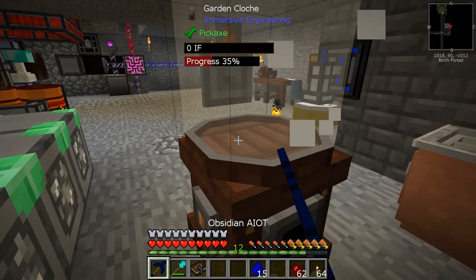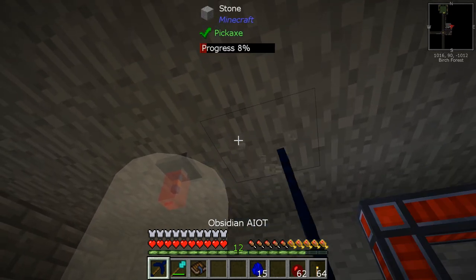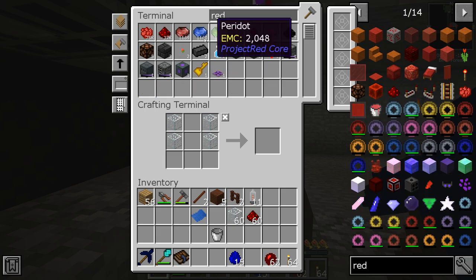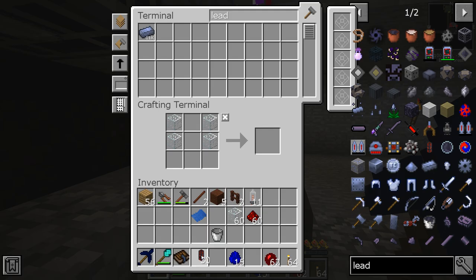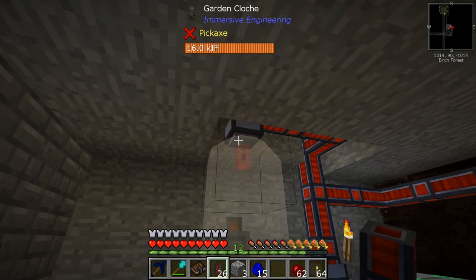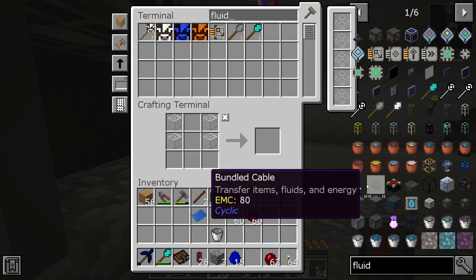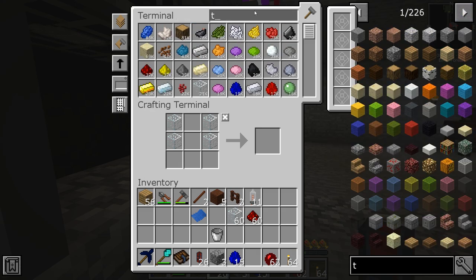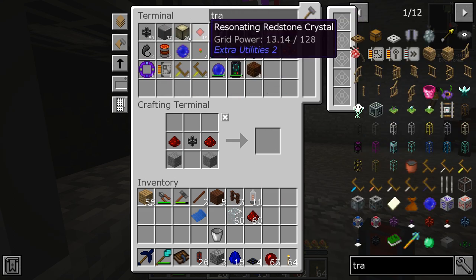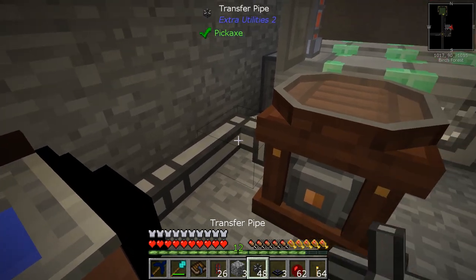I put a sink nearby for water and need to get power to the top. I tie into the existing power line using redstone flux conduit — you can see it lights up and says it's getting energy. For the water, I need a fluid transfer pipe. I craft the fluid transfer node, connect transfer pipes from the sink to the garden cloche, and now you can see it's getting watered.